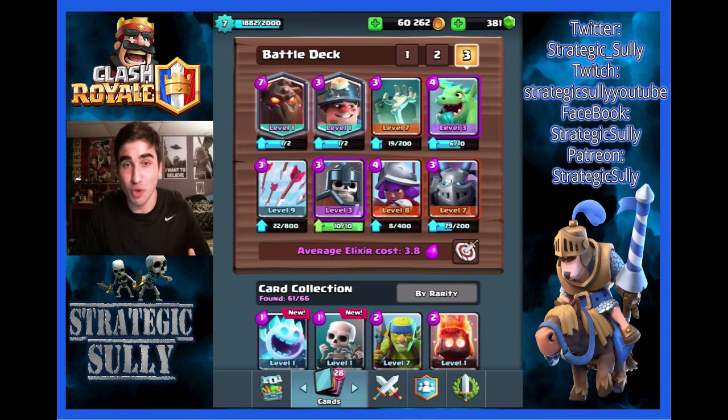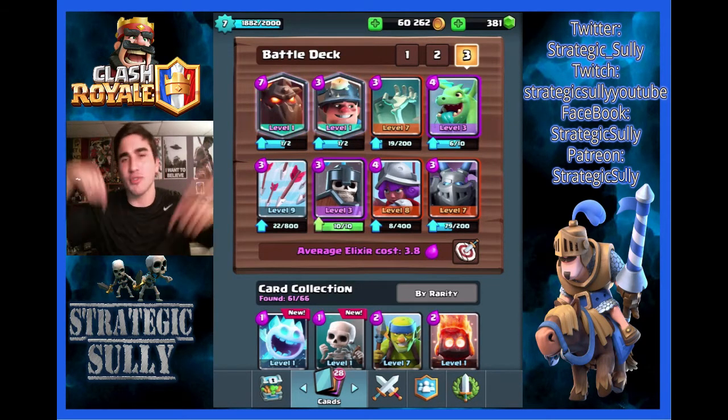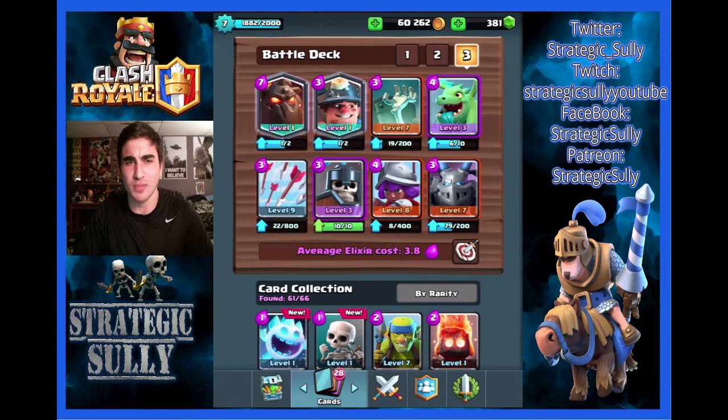Those are my recommendations for you guys. First pick would be Minions, then Ice Golem, then Zap. All my social media handles are right there — links are down in the description, check them out. And as always, thank you for watching. Subscribe down below and I'll catch you all in the next episode.